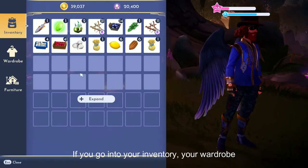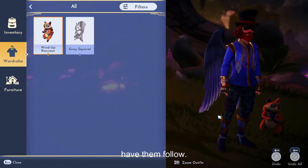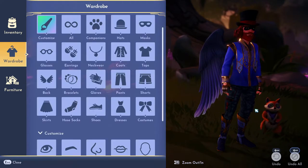If you go into your inventory, into your wardrobe, go to companions — this is where you'll be able to have them follow you, like my little wind-up raccoon here. And there you go.